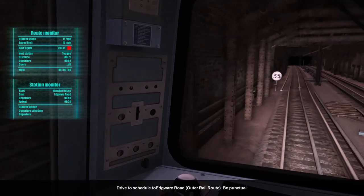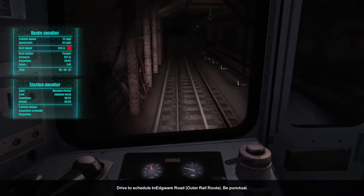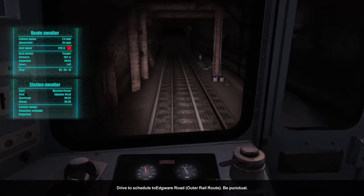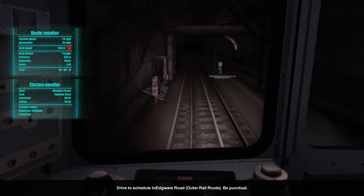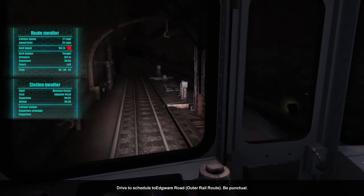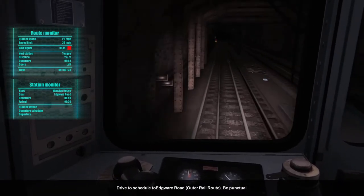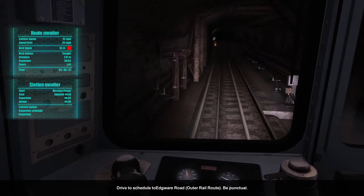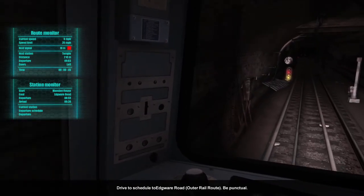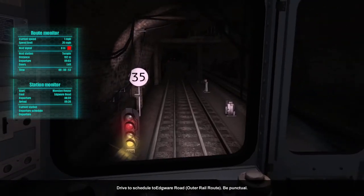The next signal is red — we're probably reasonably close to the Circle Line train that was ahead of us. We're within one signal of it. The brakes on this thing are very effective — in an emergency you can stop within about 100 metres of seeing a signal. There's our red signal ahead, so we're slowing down to make sure we don't get caught out.